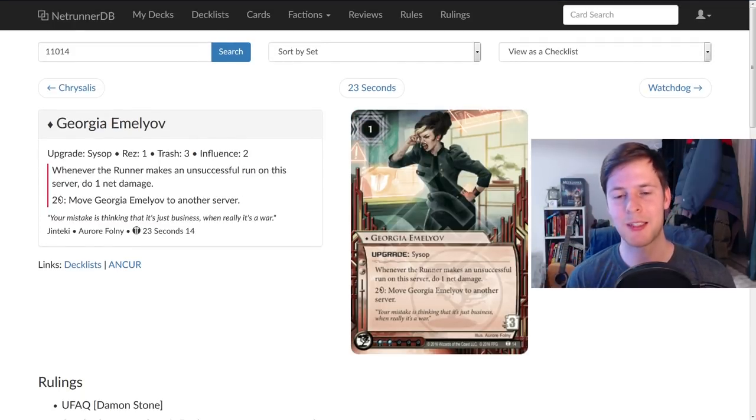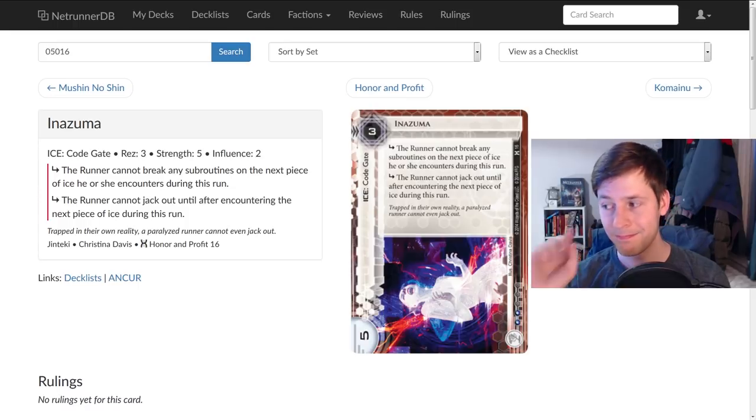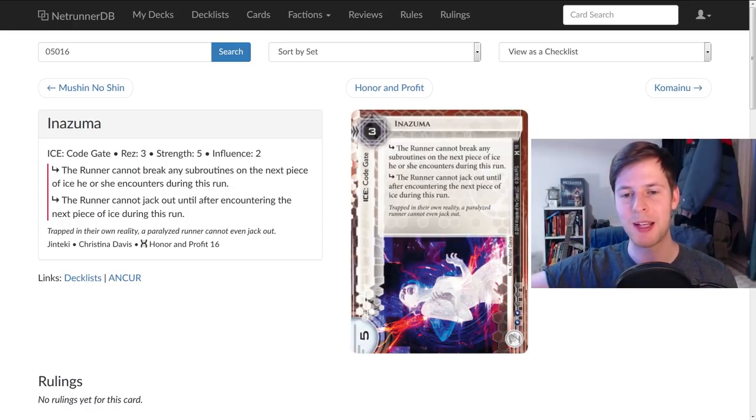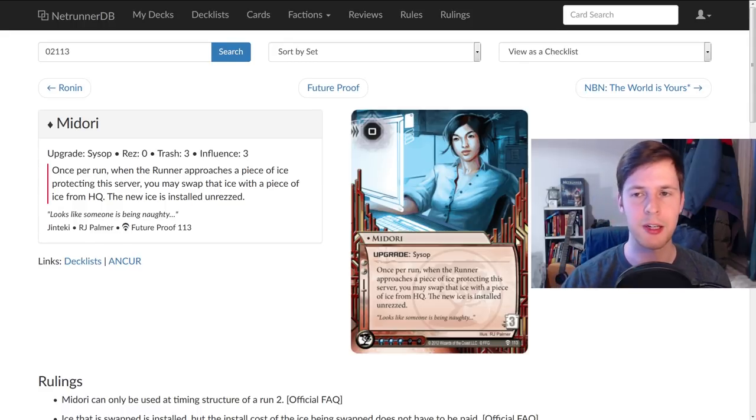Georgia Emelioff is also really good — if the runner's not going to make a successful run on the server you redirected them to, you can throw out net damage left and right. Inazuma is dirty because Inazuma can fire and if the next piece of ice is unrezzed, you can move them to a new server and Inazuma will still work because it's the first piece of ice they encountered after it. You also have Midori, which could be really strong — this is the coolest thing about Ag Infusion's design, so many cards just show up from the binders and are suddenly really good. Midori lets you switch ice being approached with ice from HQ, meaning the HQ ice will be unrezzed. You can suddenly throw the runner onto archives into your Excalibur.